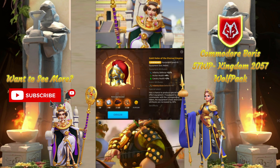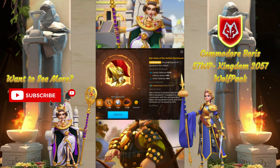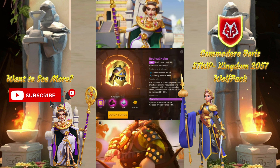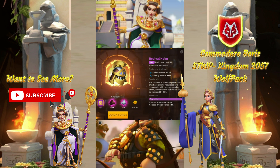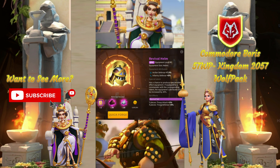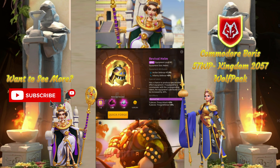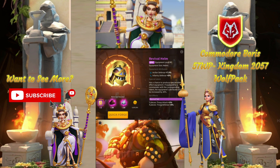Second, for Cavalry, we have the Wasteland set helm, which again is nice and solid, good value, and there's not really a lot of good alternative options, so this is definitely one that's worth the investment. Third, we have a sleeper pick — the Revival helm for Archers. Most of the Archer helms are attack-based and really kind of lackluster, so this gives a window for the Revival helm to make its appearance. Getting 7.5% health, which is almost 10.5% when you get it expertised, is really close to the Legendary at a fraction of the cost.